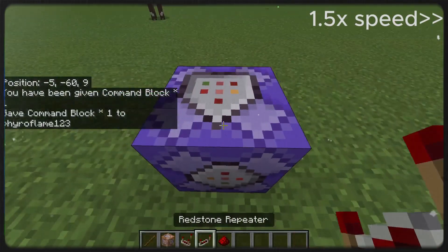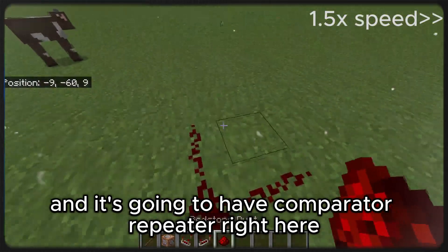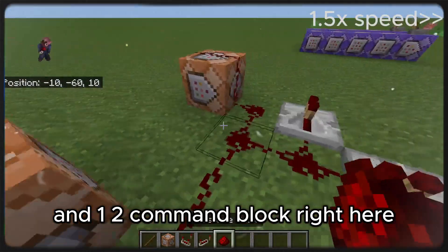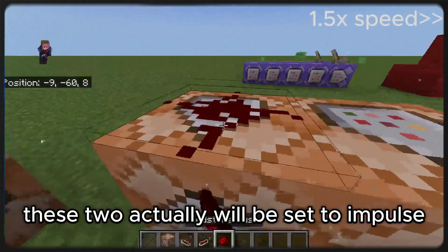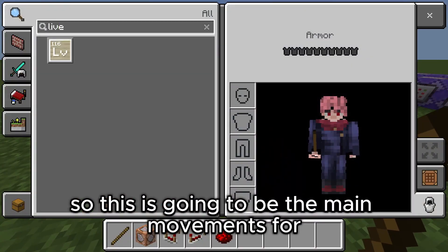We're going to do one repeating command block right here, and it's going to have a comparator leading right here into a command block right here, and one to two command blocks right here. That will be set to repeating, and these two will actually be set to impulse. So this is going to be the main movement system for it.